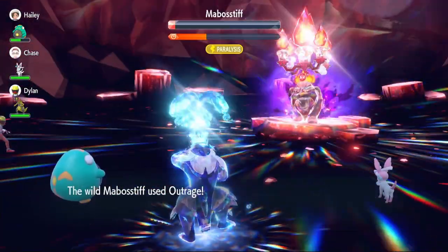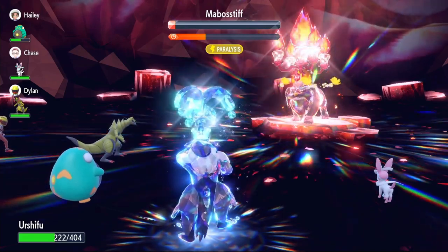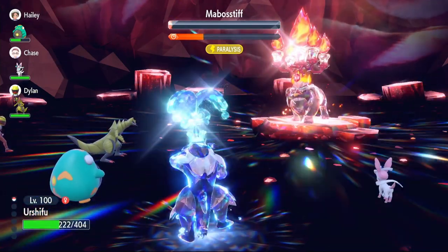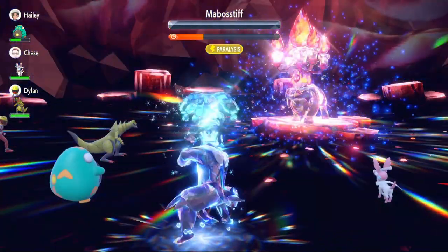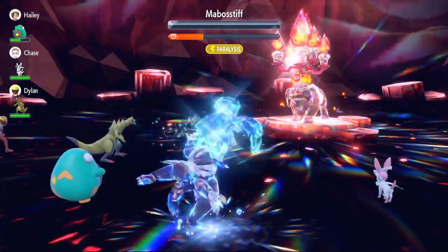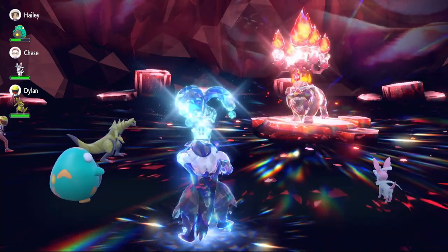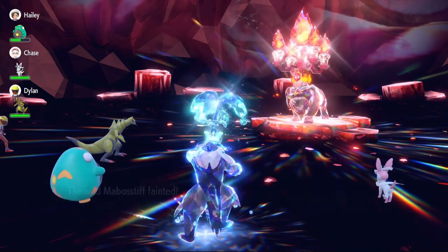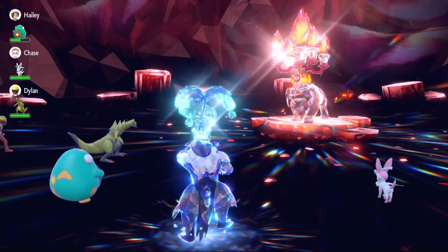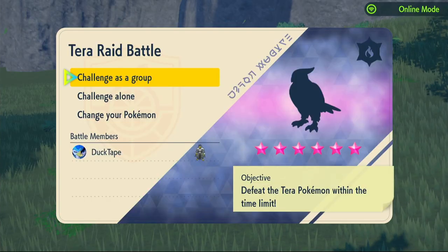He nullifies again already. He uses Outrage doing about 100 damage. The AI teammates can't finish it, so we use Surging Strike. One hit, second hit — that breaks the shield. One more hit and the Mabosstiff goes down. We got 200 HP back from Shell Bell. We were never in trouble thanks to our high physical Defense and Attack — we didn't even need Drain Punch for healing.